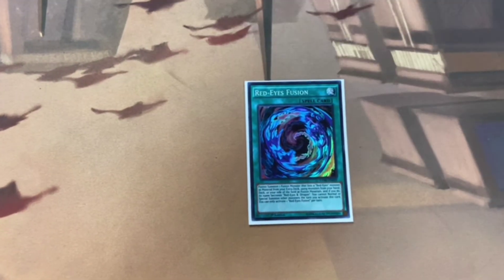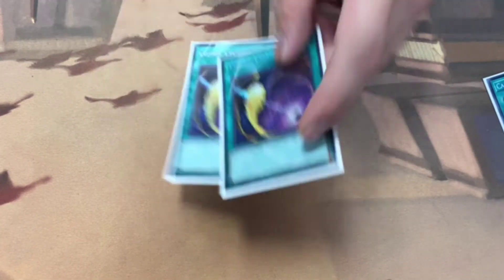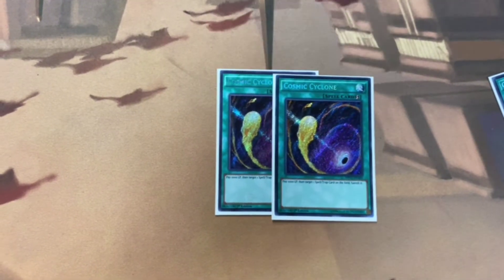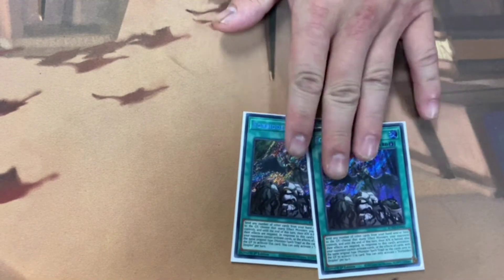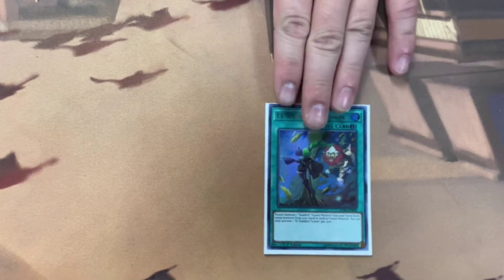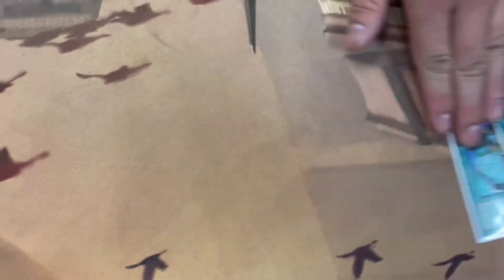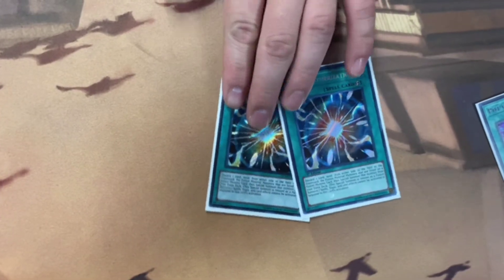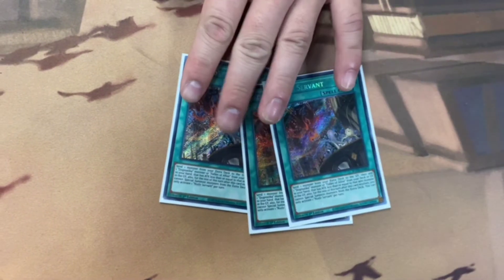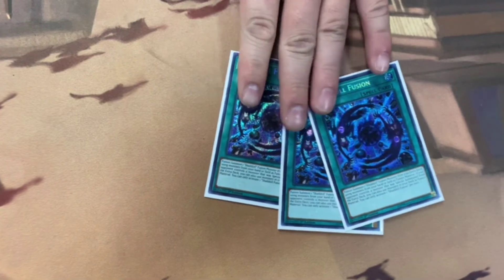For spells: one Red Eyes Fusion, Call by the Grave, Double Cosmic Cyclone — trying this out in the main. Double Droplet — want to play this at three, but I have no room. El Shadal Fusion, only one, because I think that's all you need. Double Pot of Prosperity, because that's enough. Double Super Poly — wish I was at three, but no room. Three Nadir Servant, probably one of the best cards in the deck, plus two. Three Shadal Fusion, another great card, advantage two.